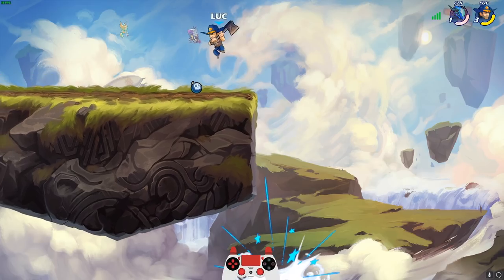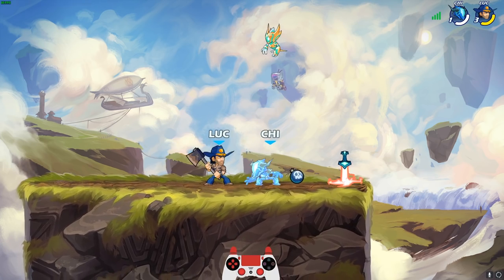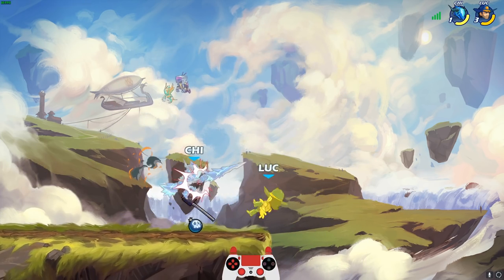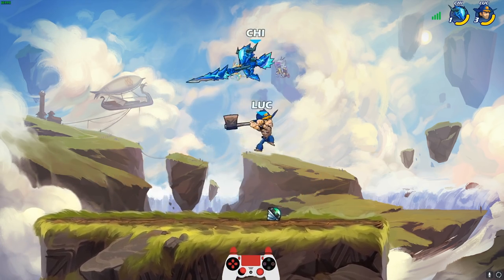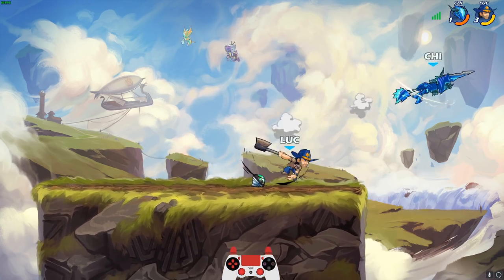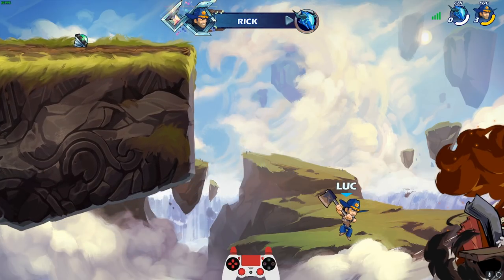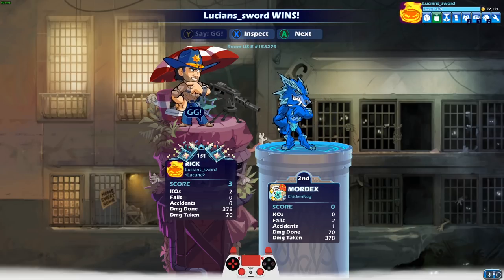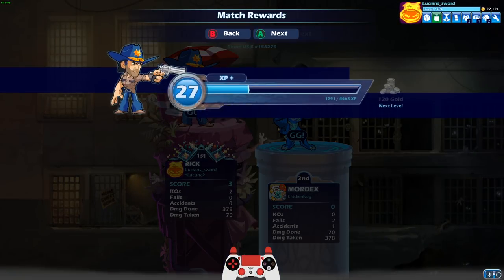I'm getting a little bit of dropped frames — I don't know if you guys saw that, but there was like a second where it lagged a little bit. It wasn't like internet lag, like latency — it felt like dropped frames, maybe my computer is lagging. I need a side air KO — he gave up. GG Chicken Nug! Now I'm eating those chicken nugs. I got one side air KO, I need 13 more — wow, that's a lot.